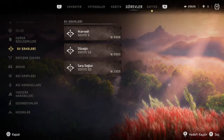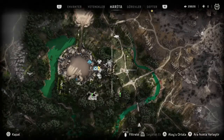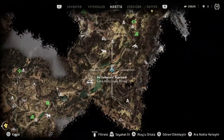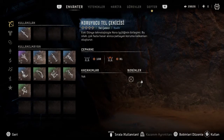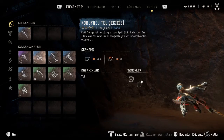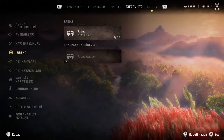Bunun dışında al sahaları var. Al sahalarını bitirdiğimizde - o da gizli saklı değil, en baştan beri haritada işaret olarak karşımıza çıkıyor. Al sahalarını tamamladığımızda bize silah olarak tel çekici verecek. Bu tel çekicinin efsanevi olanını alacağız. Beş tane efsanevi silahımızı dünya etkinliklerindeki bu görevlerden elde ediyoruz.